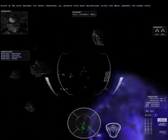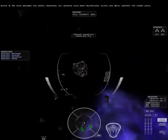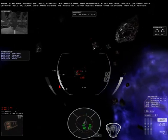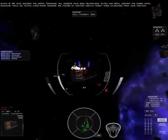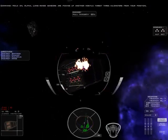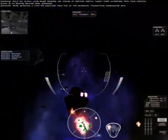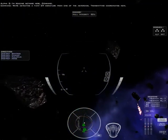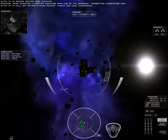We have secured the depot, Command. All bandits have been neutralized. Alpha and Beta, destroy the cargo units. Hold on, Alpha. Long range sensors are picking up another hostile target three kilometers from your position. I'm reading nothing here, Command. We're detecting a faint EM signature from one of the asteroids. Transmitting coordinates now. I'm still not getting a clear reading. There's too much interference.